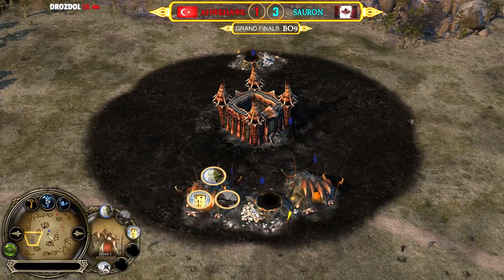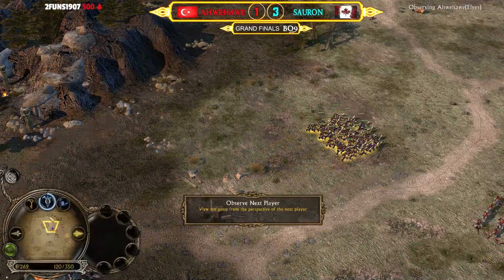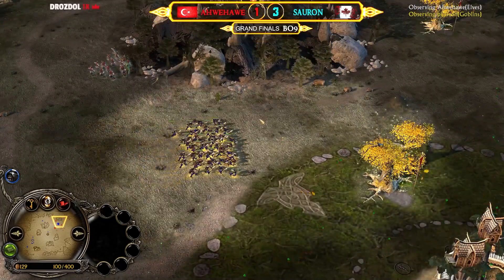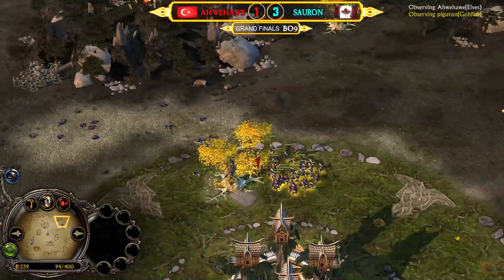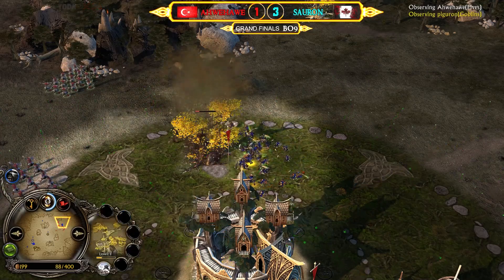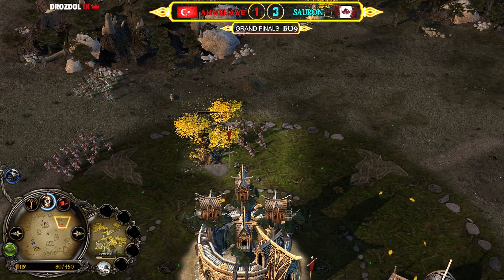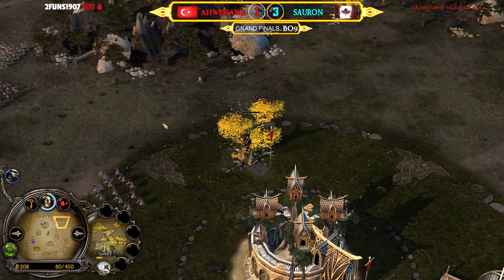Sauron is going for the first push with one, two goblins into the war chant. Remember, the war chant in the goblin faction gives you 10 percent movement speed, just like the Isengard faction, but even with the war chant you get one-shotted. The war chant doesn't give you any armor — it gives you a burst of 40 percent damage, and the poison blades apply additional damage output against structures.